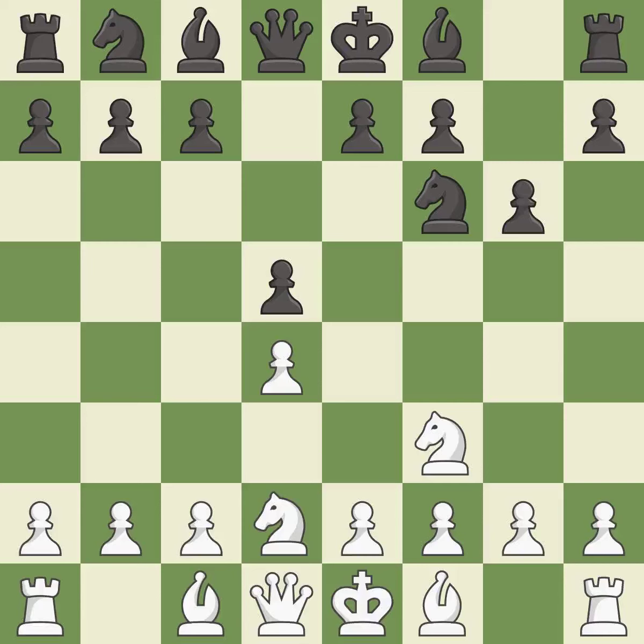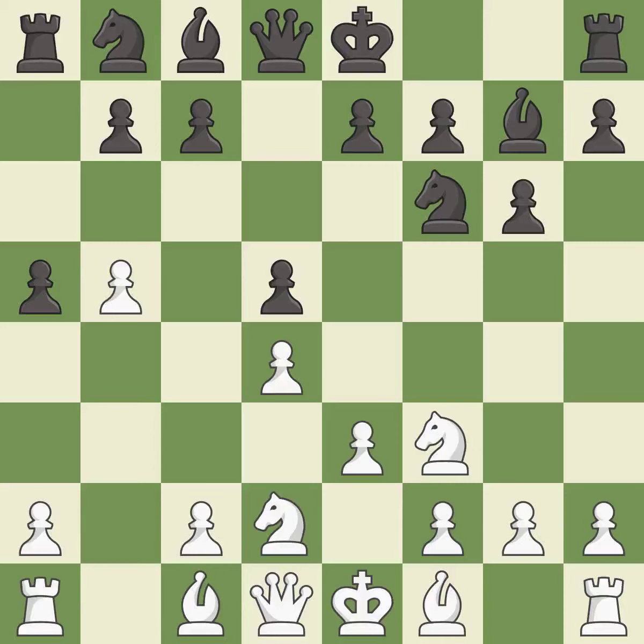The bishop is ready to be developed to an active square. This prepares the bishop for development. This develops the bishop and gives it scope on the long diagonal. This moves the pawn to safety — it is the last book move. This is not the best; it is an inaccuracy. This activates a bishop by developing it off of its starting square. It is best.